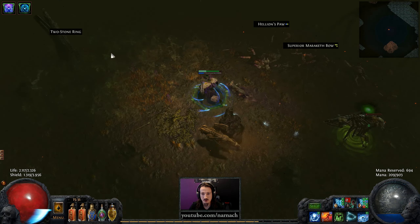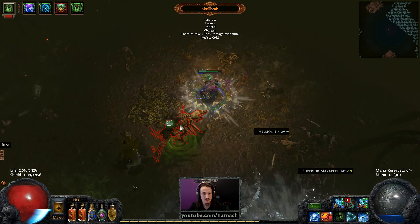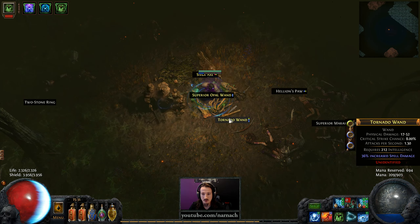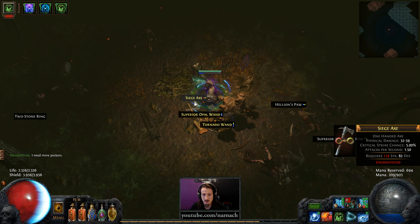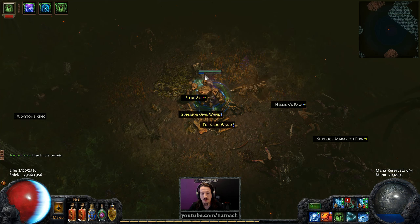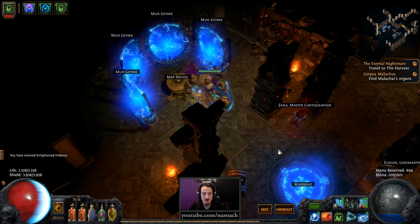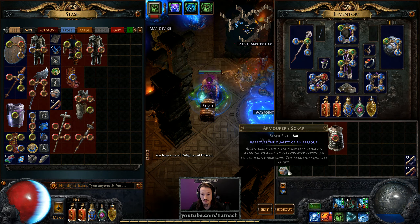He was in cursing range. Resummon the golem — and there he was. So this was a trickier one. I might actually want to start looking at something like a decoy totem, just to position my enemies without having to rely on the chaotic mess that is the golem. We still have a lot of enemies remaining, so there will be more.